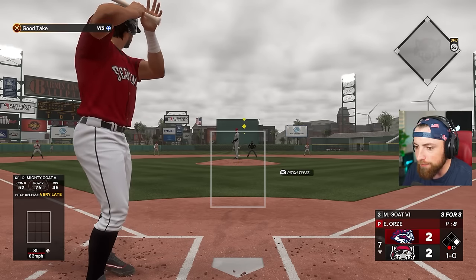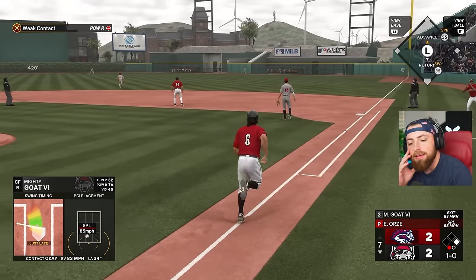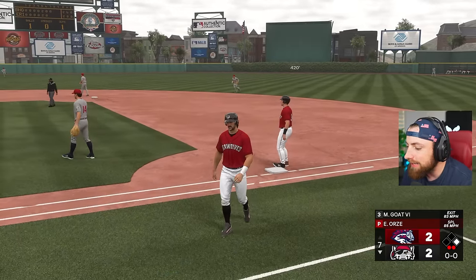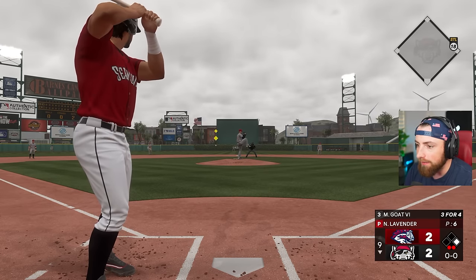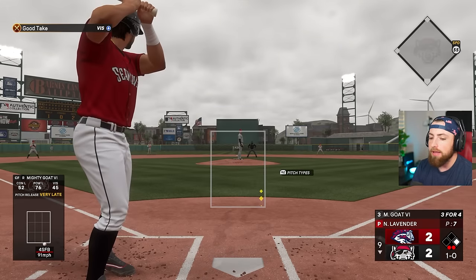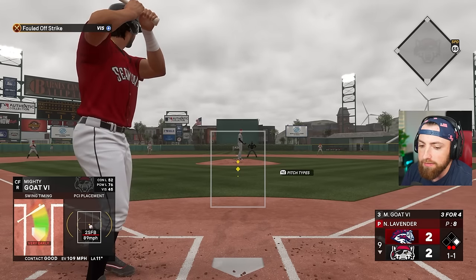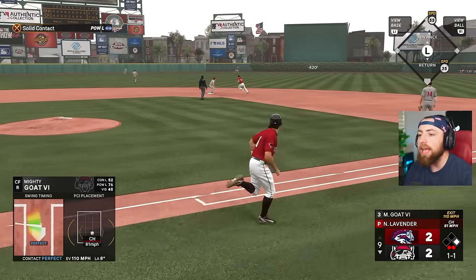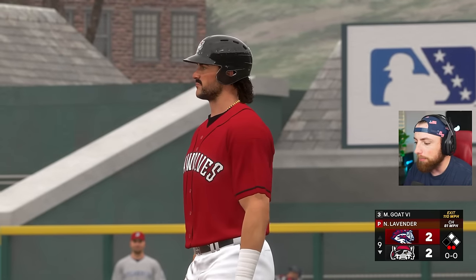Base hit! That's going to score two - it does! Let's freaking go baby, six clutch right there. Oh my god, he's yelling at the dugout - that's a little toxic, Mighty. Yeah, we're three for three, someone on first base. Let's see if we can get a home run here. It's a splitter, 85 miles per hour, and I'm late on it - can't be doing that. Imagine we hit a walk-off home run - the wind's blowing out, bro, we could do it. Good take - I actually laid off a pitch, it's a miracle.